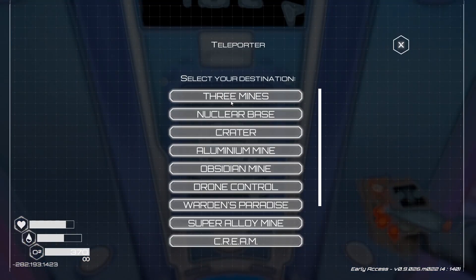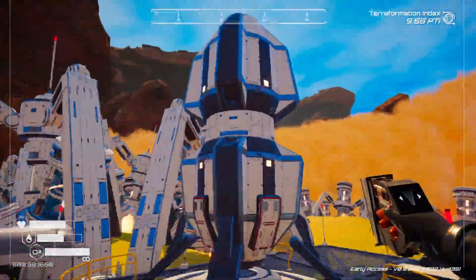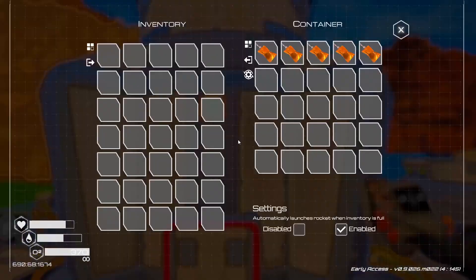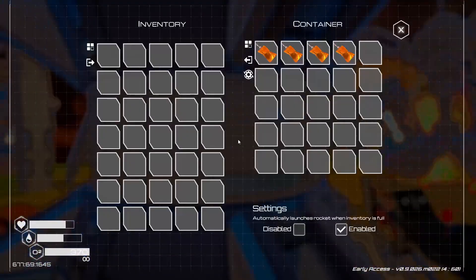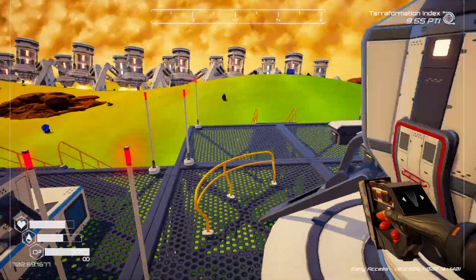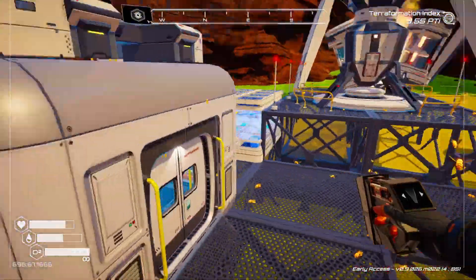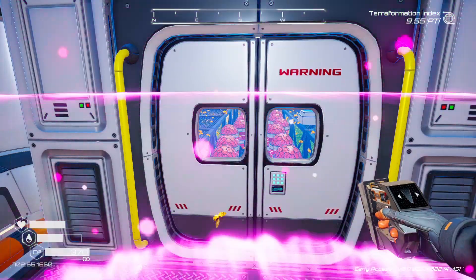I did see some tariff tokens come in — 112, a very weird number. I think that means my rocket came back with the energy multiplier fuses. Sweet! I'm gonna go stash these because we're going to save them for a little bit later in the episode.